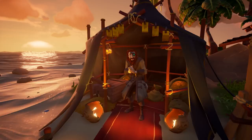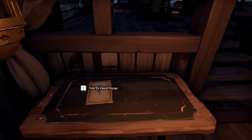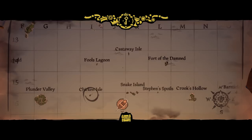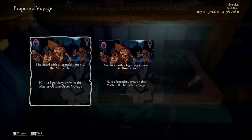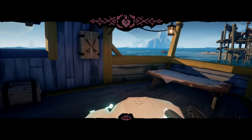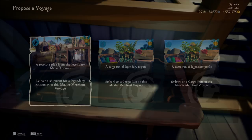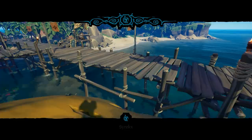The best way to get Gold Hoarders to grade five is to buy as many of their voyages as possible and vote until you get a voyage with a lot of X Marks the Spot islands. For Order of Souls, buy as many voyages as possible and vote until you find islands with three to four captains on them. For the Merchant Alliance, do cargo runs — catching animals also works but takes longer. If the merchant only sells animal voyages, change server or buy all voyages and wait for them to restock.